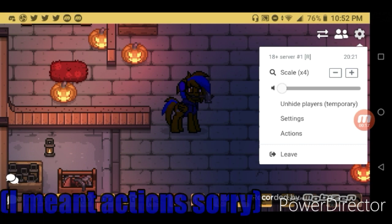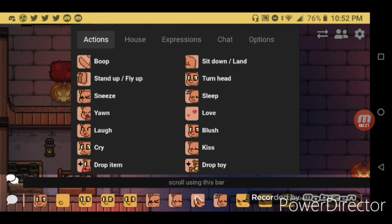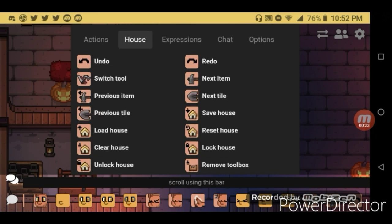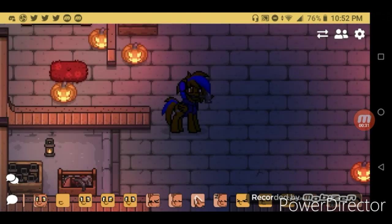You just go to the actions — not settings, but in the actions — then you go to the house, then you pick the hammer icon to do it. After you do that, you will tap or click on the hammer icon until you get to that Jack-o'-lantern.